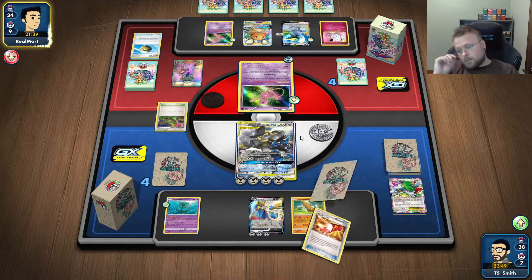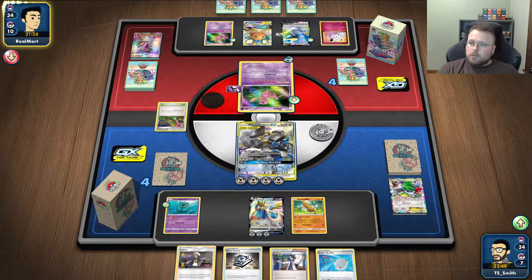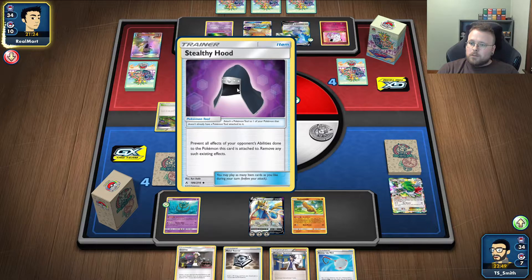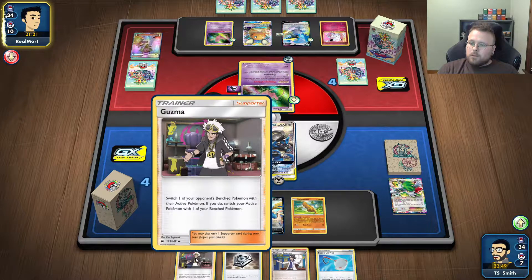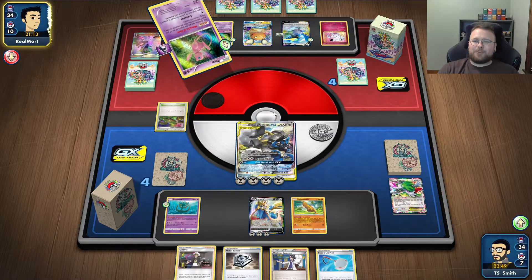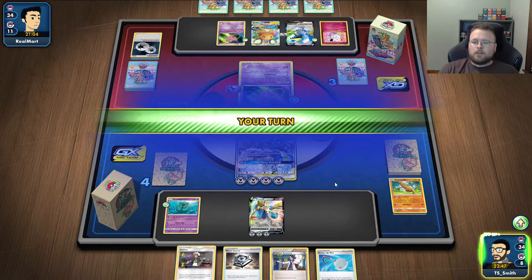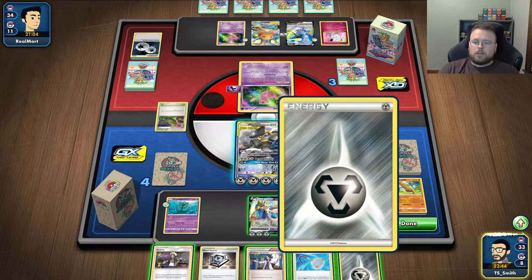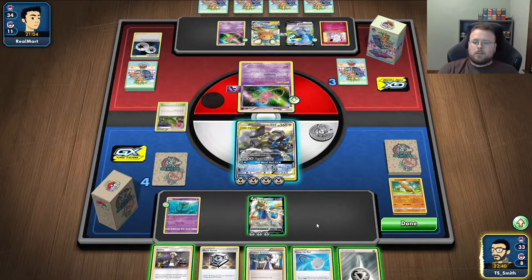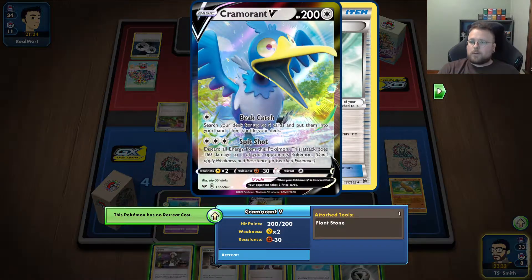I'm okay with this. Give us a playable hand, please. That's playable. I hate Stealthy Hood. I'm fairly certain Goozmu still works on it. I think if this Stealthy Hood was on the benched Pokemon, it would not help it — or not save it.